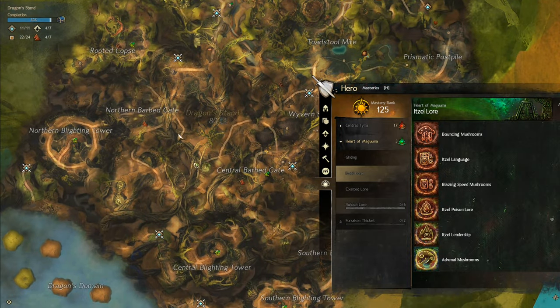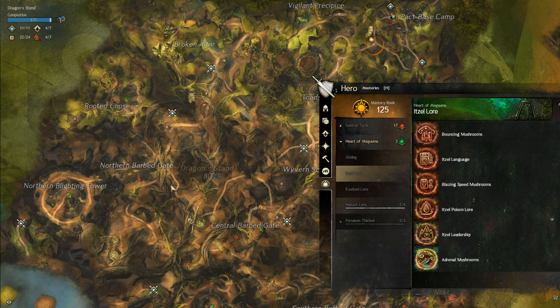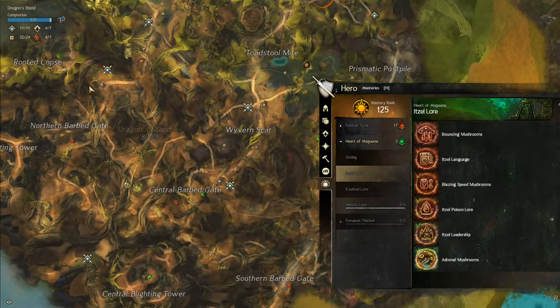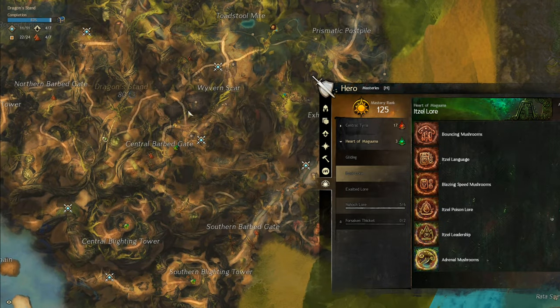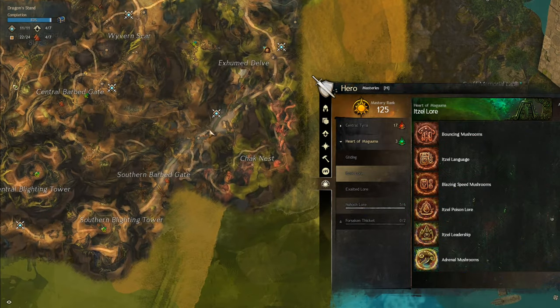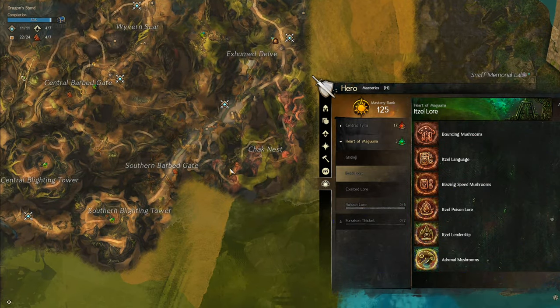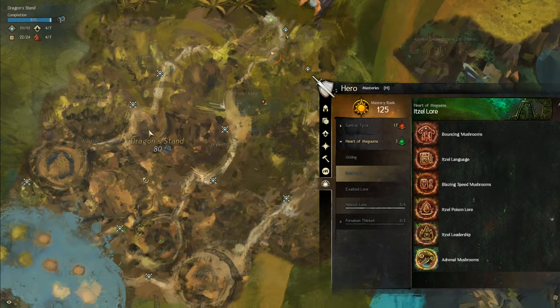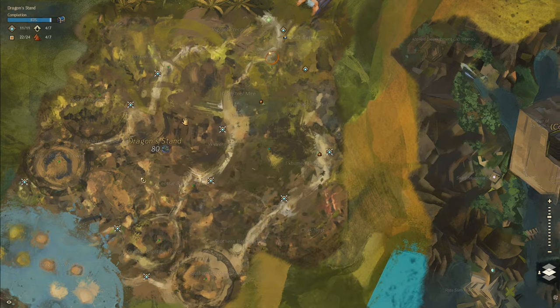There are going to be three paths, and there are some poison events that require you to have the Itzel Poison Lore mastery to participate in. The first one is around the rooted location for the north path. The central one is somewhere near the Woven Scar, just between the Woven Scar and the central part of the gate. For the Chak Nest, it's somewhere around there too. These events are very easy and common sense, so I don't feel the need to go in depth.